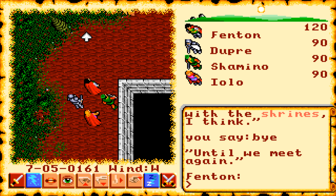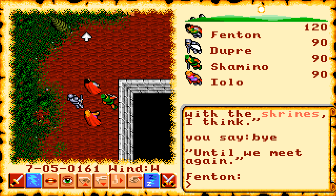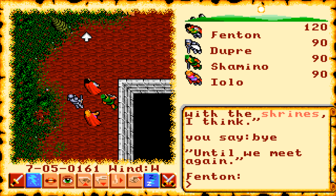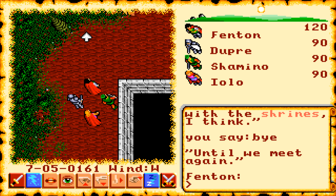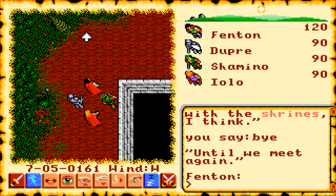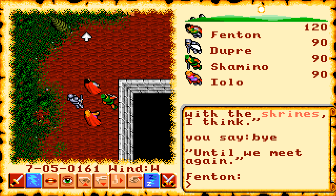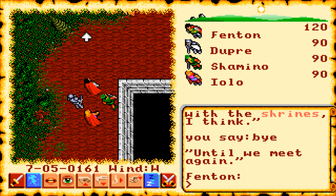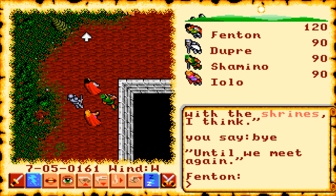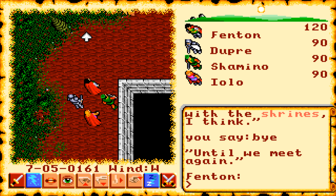We find Lord British sitting down eating his lunch. Let's ask him the key words: 'Runes!' - he says 'Ask the leaders of each town to tell thee of that.' Same thing for 'Mantra.' So Lord British confirms we need to ask each town's leader about runes and mantras. Now we're going to the government building - we met the leader there in the last video, but I didn't know he was one of the leaders.